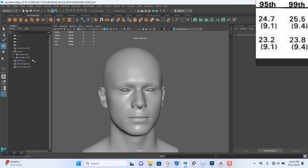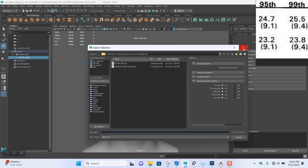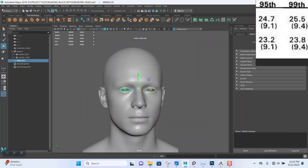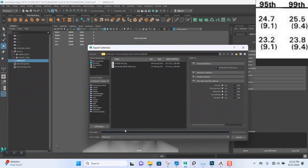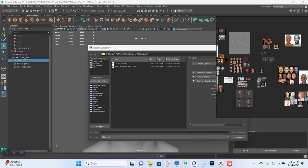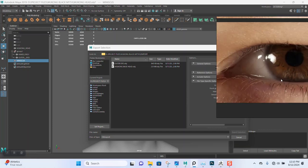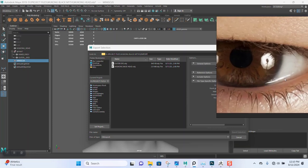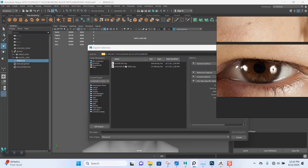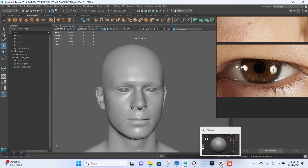I've already exported that out. Let me export the tear duct element out as well. Now let's save this file and jump right into ZBrush.